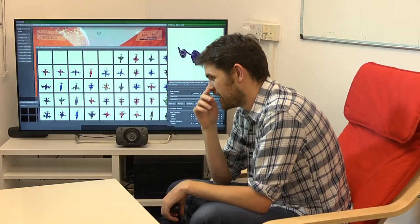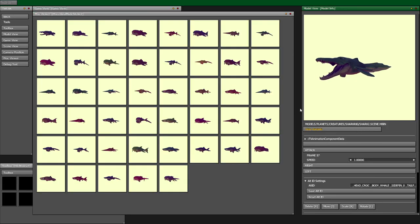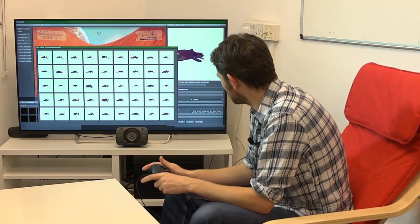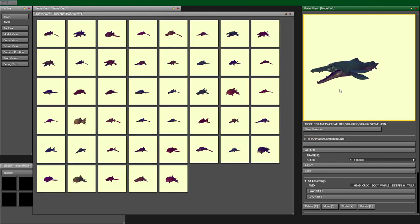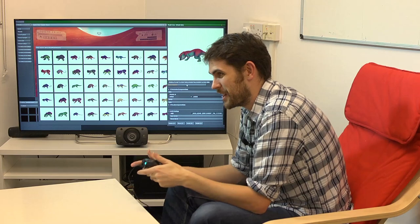People tend to think of creatures as just four-legged land animals. Even our insects - butterflies and little creatures running about - are procedurally generated, and there are birds in the air, tiny ones and huge big ones. Even underwater there are fish types - there's something uniquely fun about going into an underwater cave and seeing something you've never seen before. In an alien landscape you don't necessarily put constraints on how things will be.